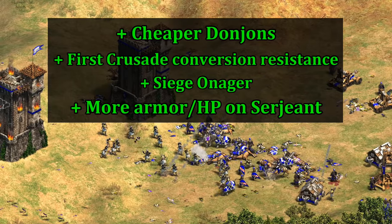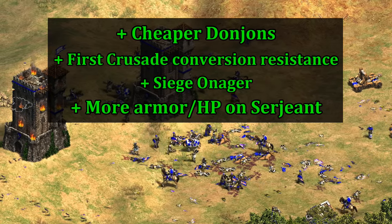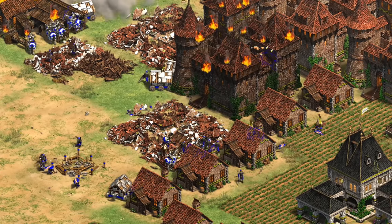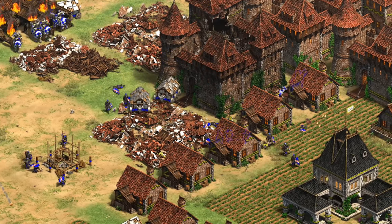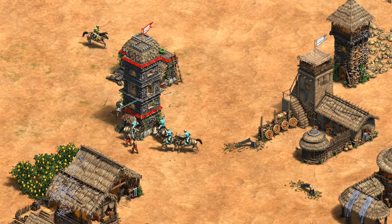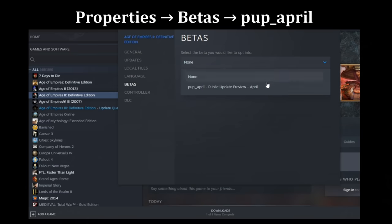Overall, Sicilians got a pretty solid buff. Their early game weakness to tower rushes was addressed, their late game conversion resistance and siege was improved, and their unique unit is tougher in every age. I wouldn't be surprised to see Sicilians end up above average after these changes, though I still think the early game is going to be their weakness. I also saw a couple of other changes to different civilizations, like a nerf to the Inca tower rush and Franks having their unique tech swapped, but I'll hold off on diving into those until things are finalized and the patch is released — probably within the next week. If you want to test out the balance changes before then, you can jump into the public update preview.